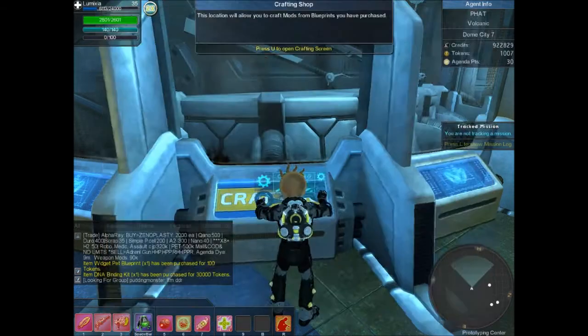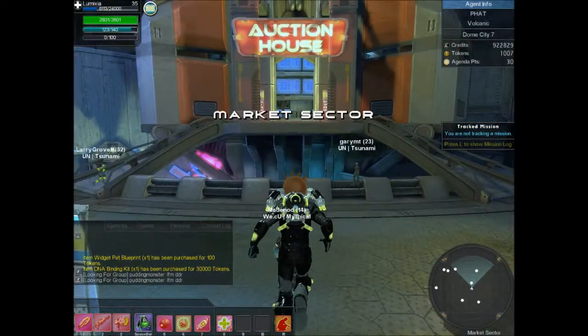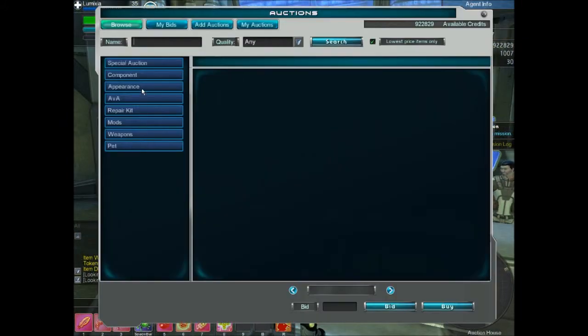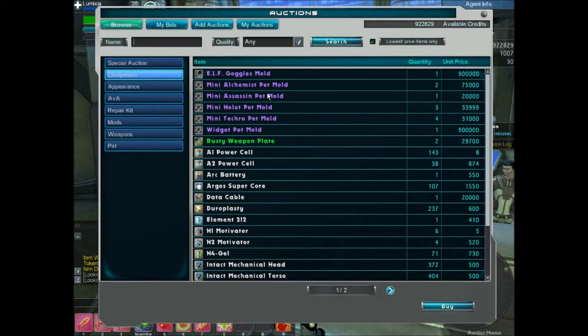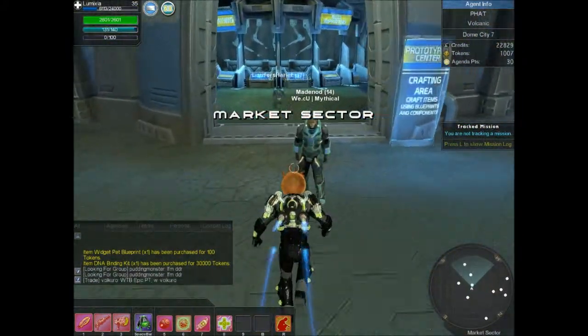Oh, forgot to get the widget pet mold — the most expensive part. Widget pet mold: 500,000. I'm so broke, you don't know how broke I am for that money.